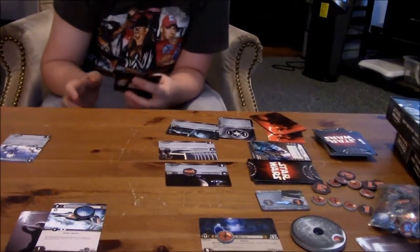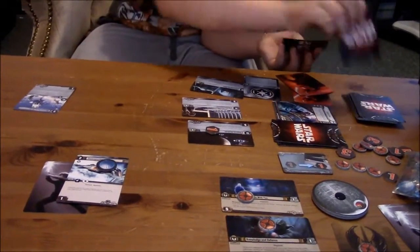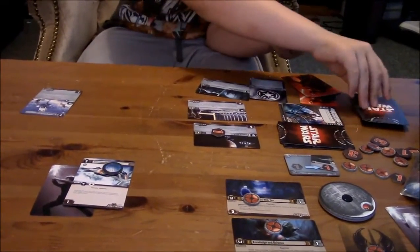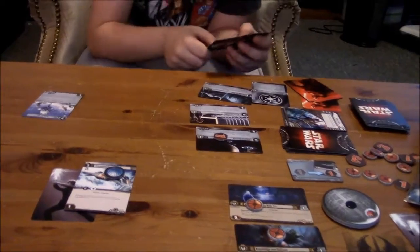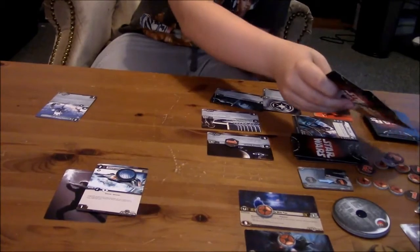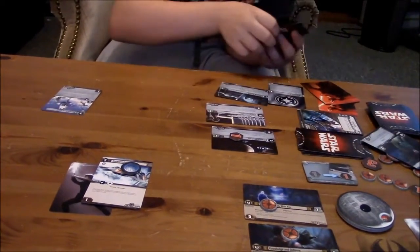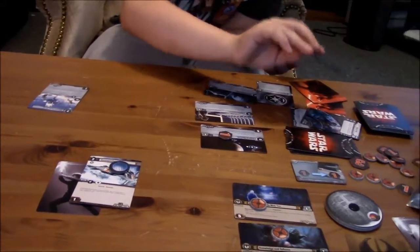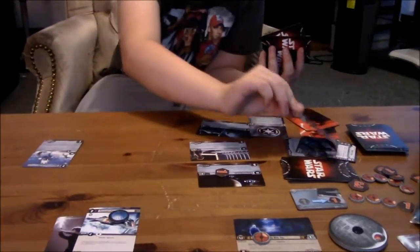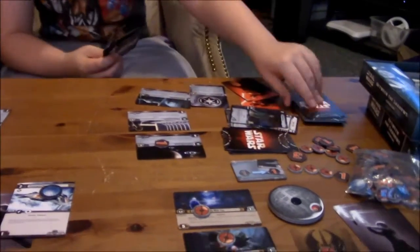My turn? Hold on — then after that, draw phase: you draw up to your reserve value. At the start of the draw phase you can discard a card. Did you already draw up? I only have four. You have to discard one of your existing cards — the ones that you had. Okay, now draw back up to your reserve value of six.